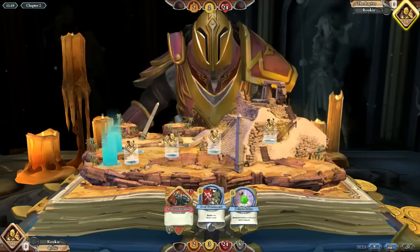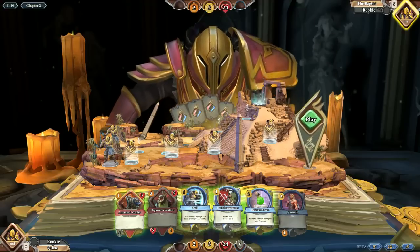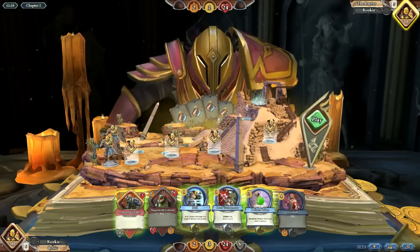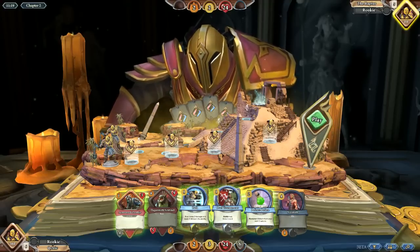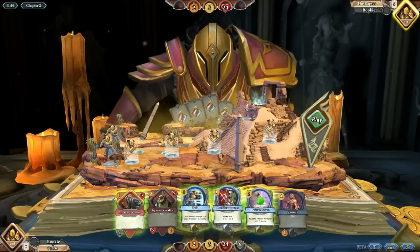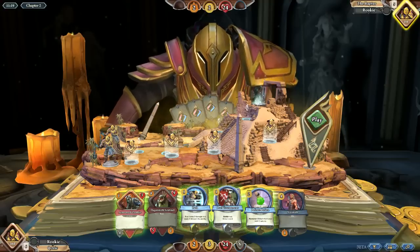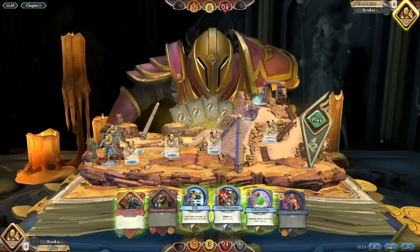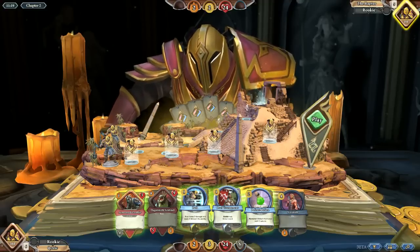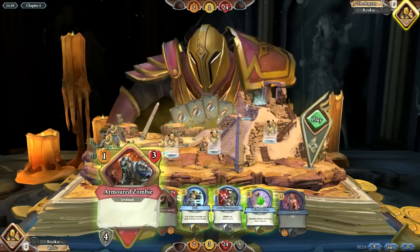Every turn you get three cards given to you. So whatever cards you have left over from the previous turn, you get an additional three cards. As you can see, the map has changed. There are up to five per game that you play. It depends how quickly you're able to defeat your opponent — or defeat yourself, in a way — as to how many of those chapters, as they're called, plays out. But technically they're turns. But look at this map, it's so cool.